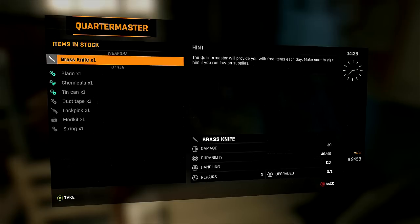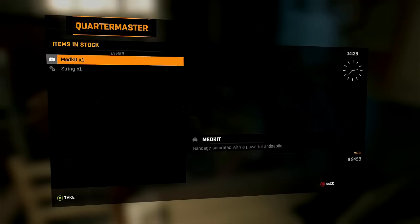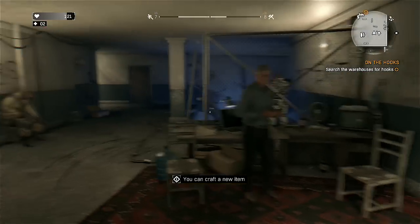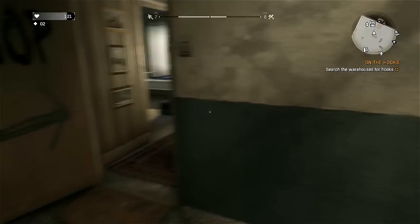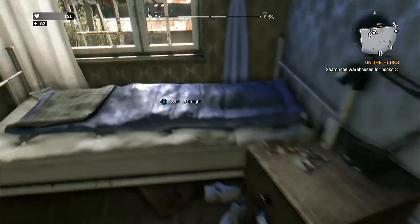As you know, there's a quartermaster — every day he gives you different items, you just take them all for free, no charge. Every day-night cycle that resets. So you go through a day, go through a night, and you can go back again.